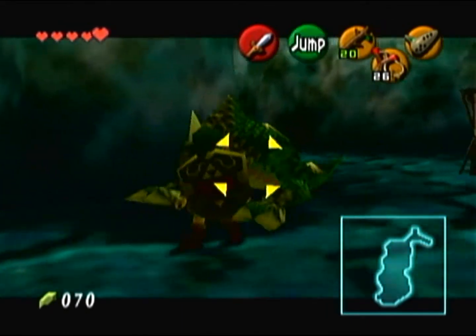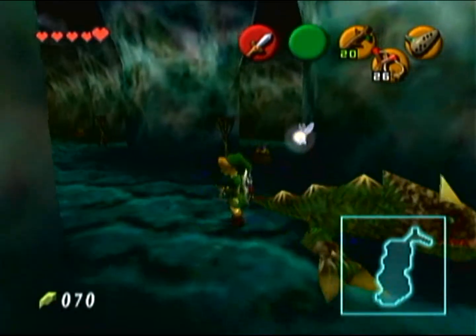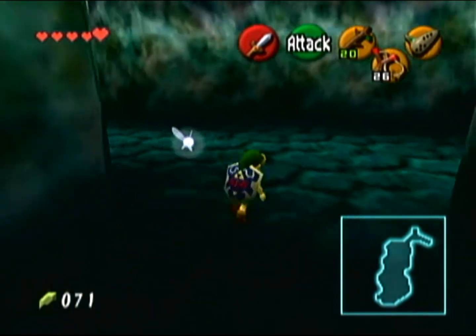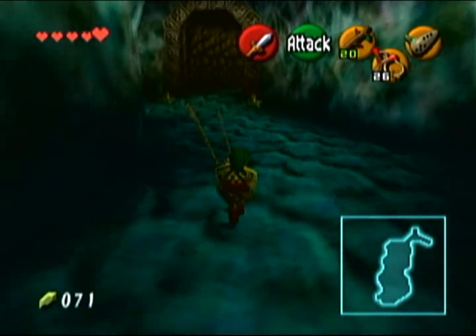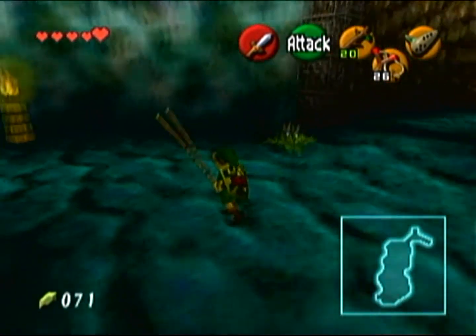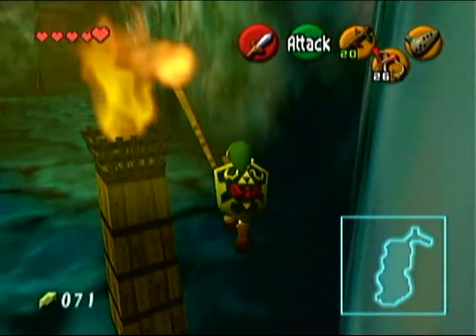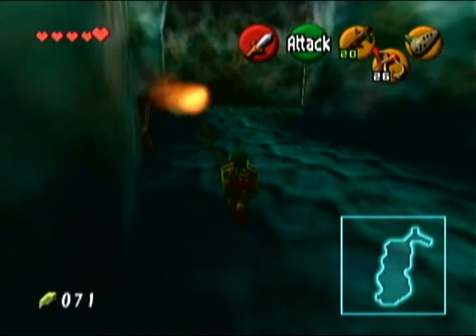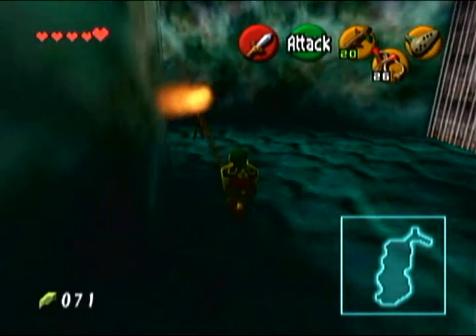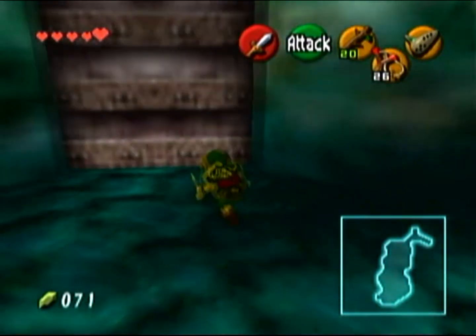Once we take out this last Dodongo all the enemies in this room are defeated, but you'll notice the bars on the door do not go away. That is because we actually have to light all the torches in this room — this is why you want to kill the Dodongos first, because if you don't, when you try to light the torches they're going to breathe fire on you. All the torches are on the right side of the room — you just want to light your Deku stick and run straight along the path to hit all three of them. Then pull out your sword and put away your Deku stick before it burns, and go through the door.